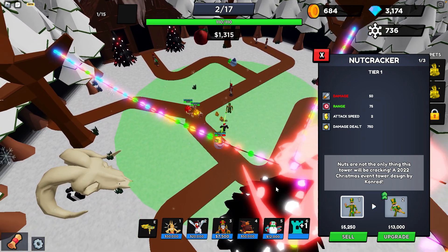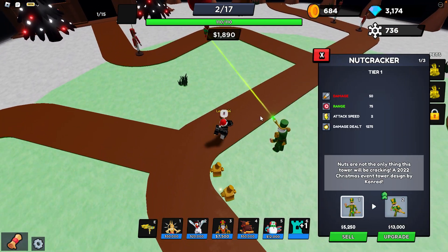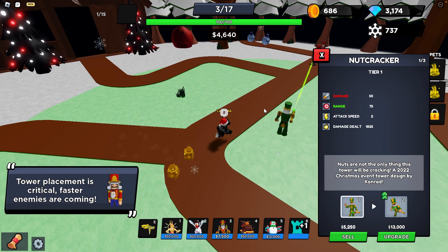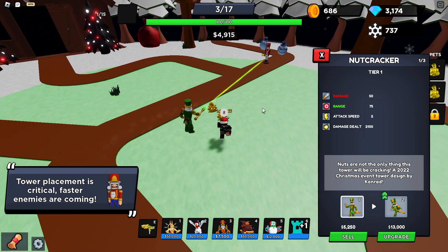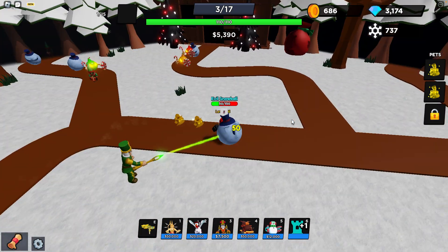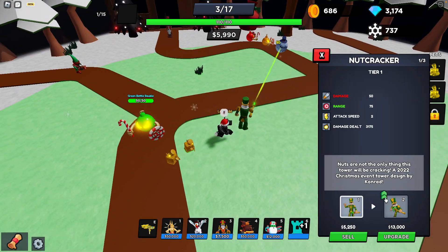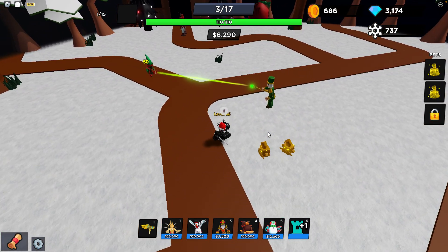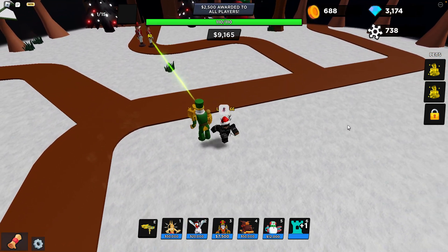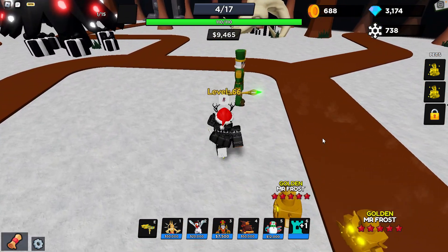This area should die easily — it's easy to beat already. For those who didn't know, Nutcracker got nerfed: it's now 5-3 instead of fire, and the price went up a little, now costs seven thousand and fifty-five hundred. The rest we'll be fine I guess. I hope I get to level 67 because I want to get a luck boost.